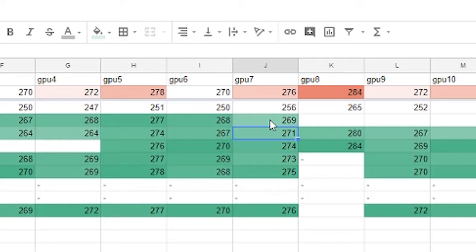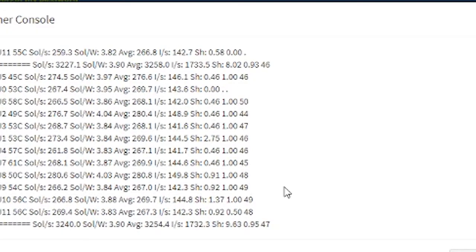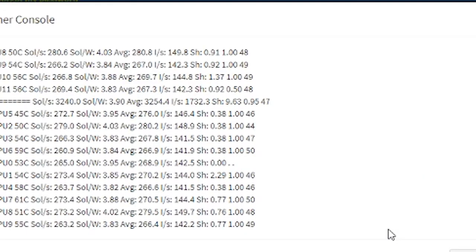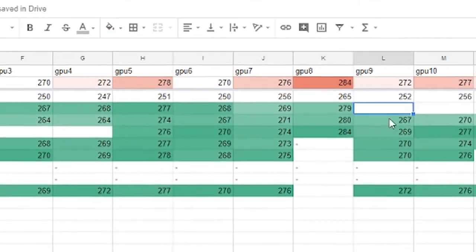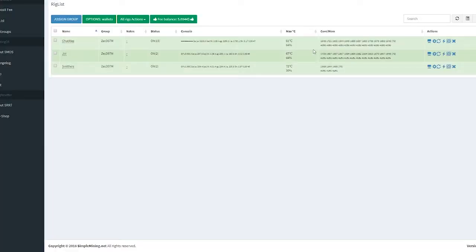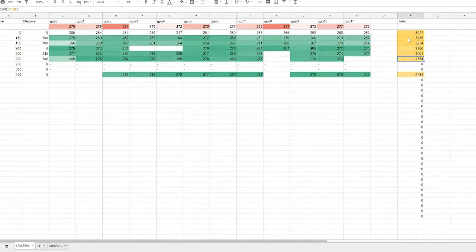GPU four is 268. So far it's looking like 500 memory is the better setting. GPU five is 277. Now what's interesting — GPU seven is actually worse with 500. Again, it could be a fluctuation, but if you don't test setting by setting you're not going to get the best result for each GPU. GPU eight is also coming in.